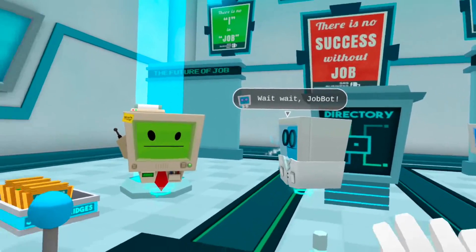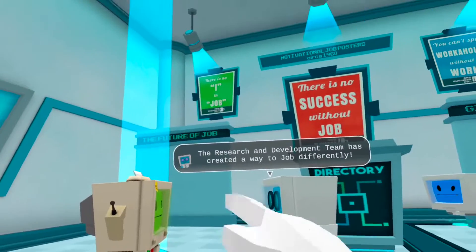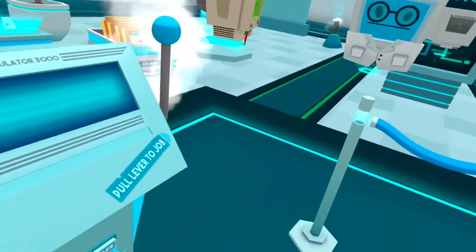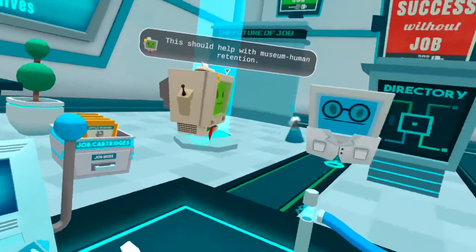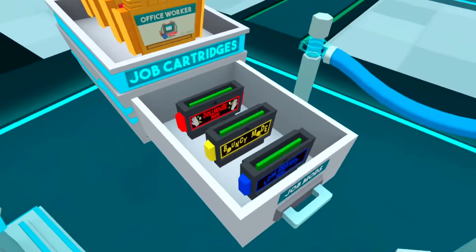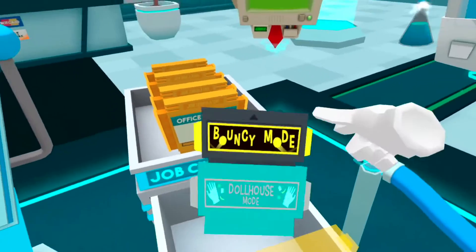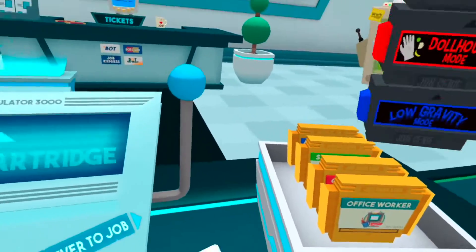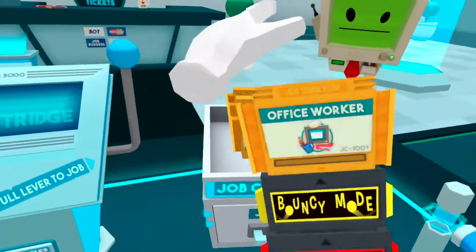Wait wait — job bot, we've done it! Let's see this first. The research and development team has created a way to job differently. Stand back, human. Oh ha ha yes, what great timing! This should help with museum human retention. Job mods — give these job mods a try, human. Low gravity bouncy mode! Oh, you can like stack them on top of each other to do multiple at once. Oh my god, that's so cool, that's sick!